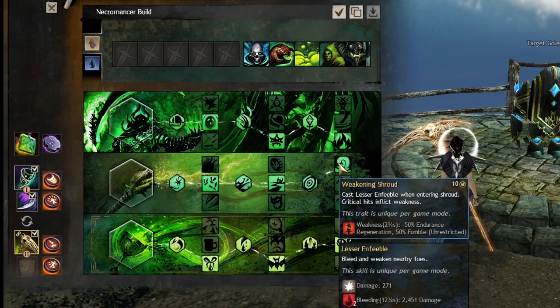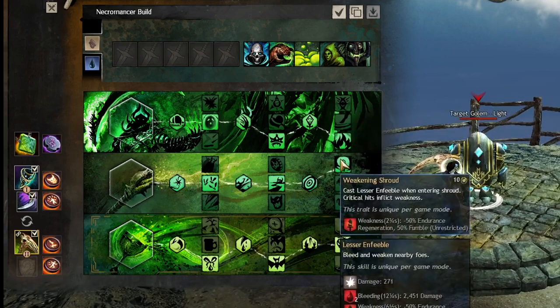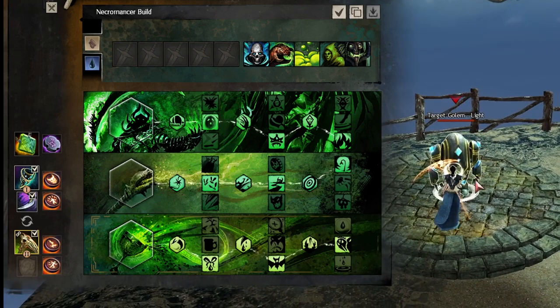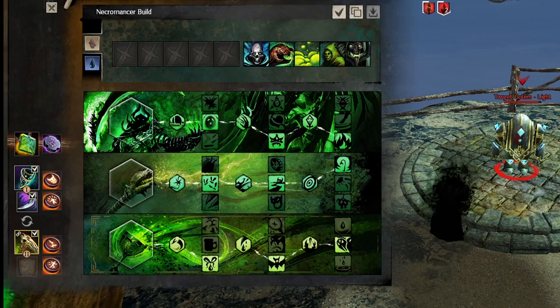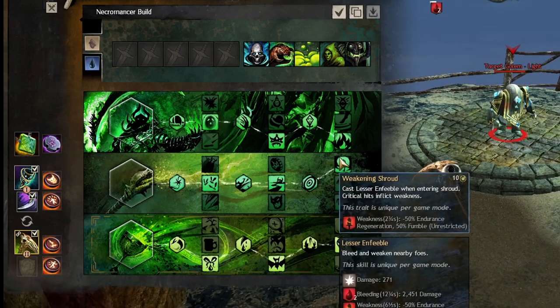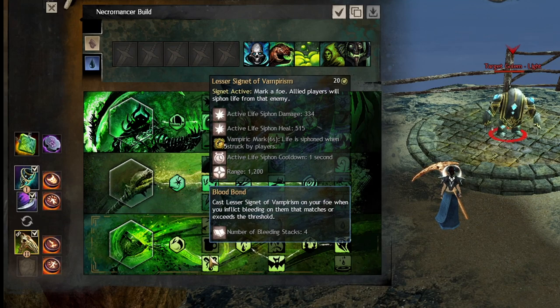Weakening Shroud is really nice because it gives weakness on crits, and whenever you enter shroud you'll do an Enfeebling Blood which will corrupt boons and apply a really long duration weakness. When you enter shroud you want to be on top of your opponent, or use shroud as soon as someone jumps on you — you'll avoid a lot of their damage because you're in shroud with your second life force bar, but you'll also put down Enfeeble, which effectively peels for you.